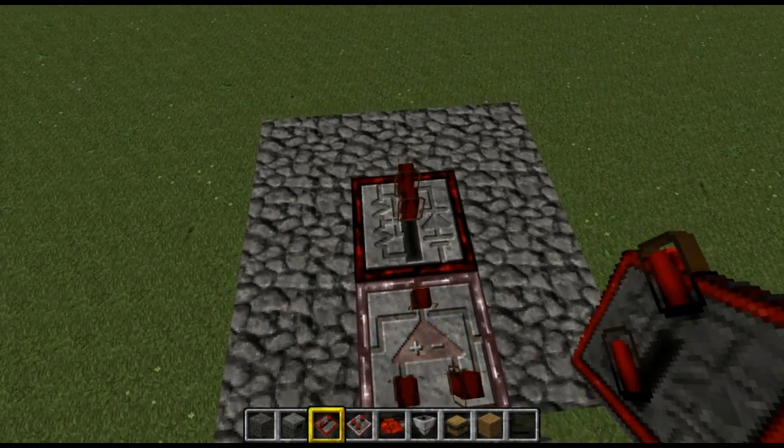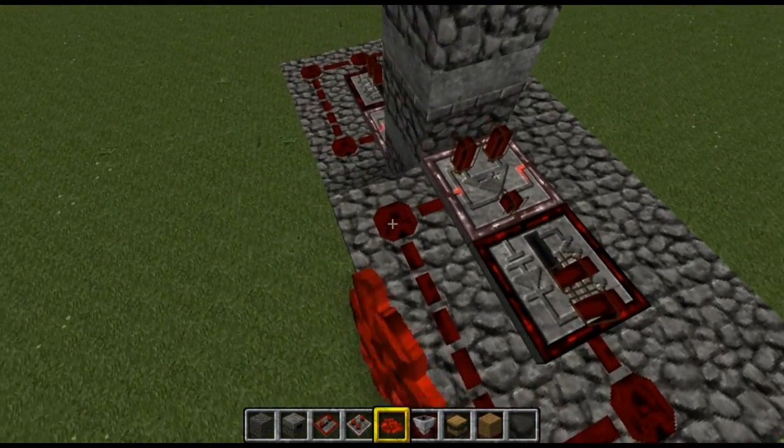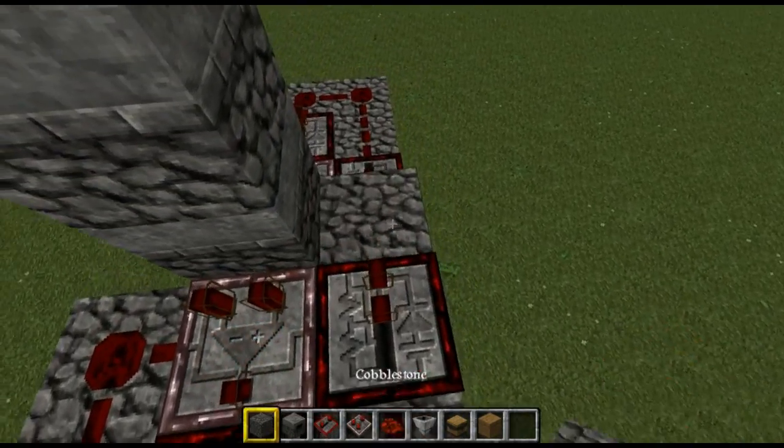Again: redstone comparator, redstone repeater, followed by some redstone looped around on itself, then a redstone repeater on this side hooked up, and a block again.